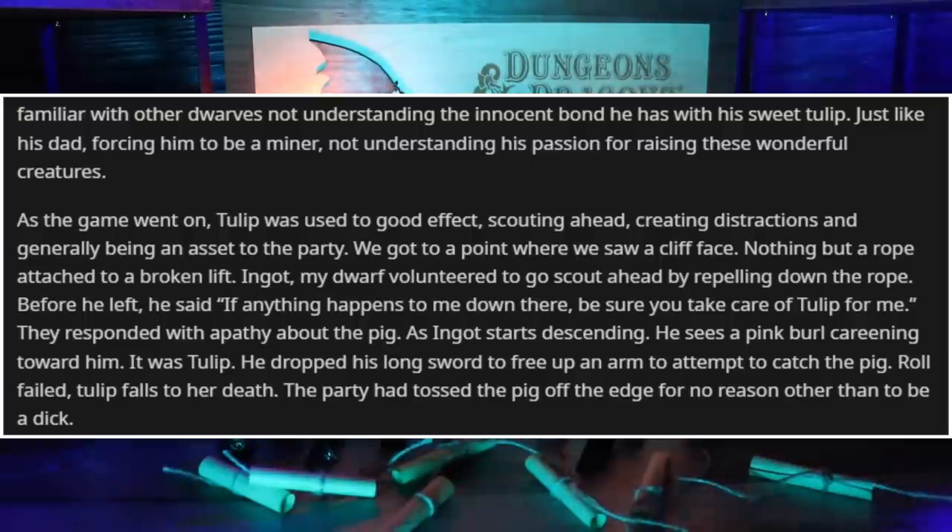As the game went on, Tulip was used to good effect — scouting ahead, creating distractions, and generally being an asset to the party. We got to the point where we saw a cliff face with nothing but a rope attached to it and a broken lift. Ingot volunteered to go scout ahead and rappel down the rope. Before he left, he said, 'If anything happens to me down there, be sure to take care of Tulip for me.' They responded with apathy about the pig. As Ingot started descending, he sees a pink blur careening towards him — it was Tulip! He dropped his longsword to free up an arm to attempt to catch the pig. Roll failed. Tulip falls to her death. The party had tossed the pig off the edge for no other reason than to be a dick.